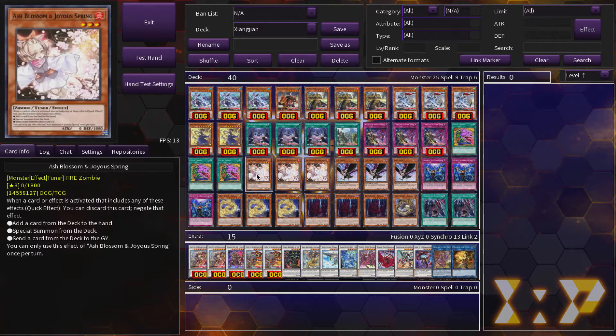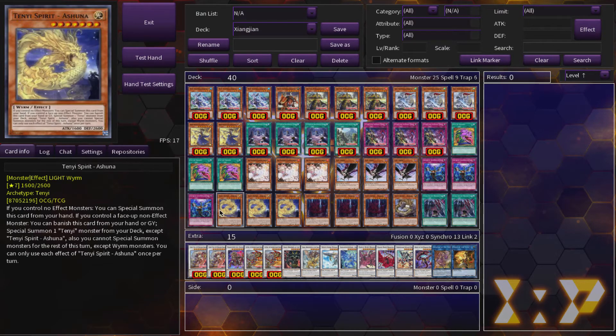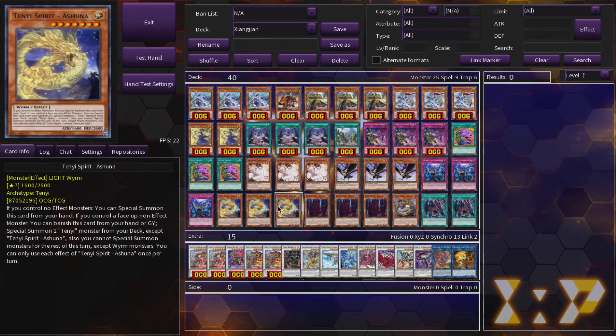I play a bunch of hand traps, Pot of Desires, and then the Tenyi little engine, which allows you to go into your Synchro 8 plays as well. It generally serves as a going-second bait interaction with your opponent, so you don't have to immediately burn your Zhang Zhang monsters. You can go into this and then try to force your opponent's negations and so on.